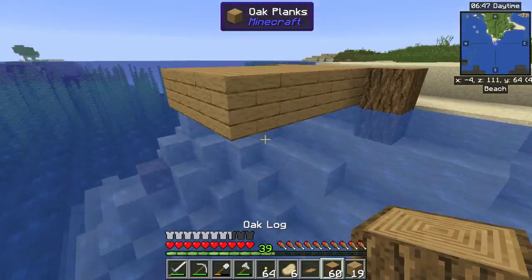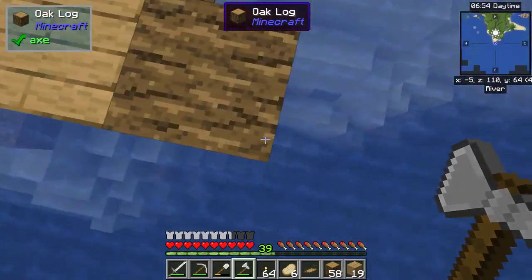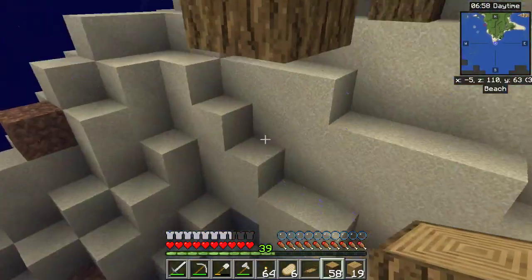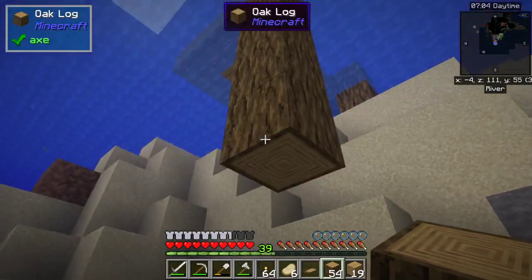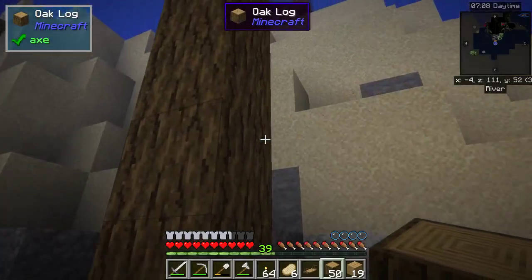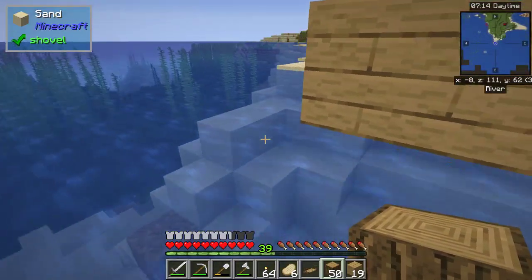There we go. I want it placed like that — okay, so we'll put that there and go like that. Now we can just bring our pillar down. It's pretty far down. Back up here before I drown. Then we'll do the same thing over here.